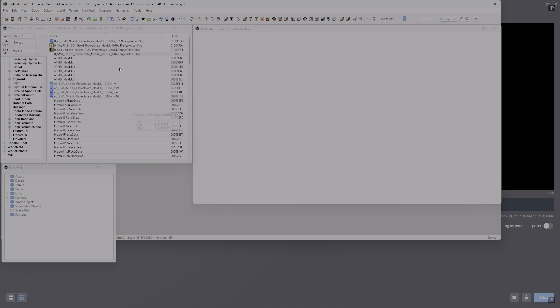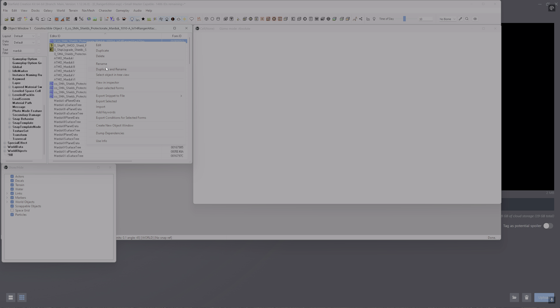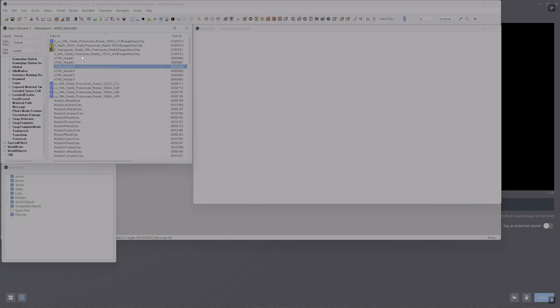To save time, I went ahead and found the shield. I right-clicked, duplicated and renamed everything. There's only four parts for a shield: your constructible object, your pack-in which is your mesh, your keyword, and then your base form. This is what we need for the shield.